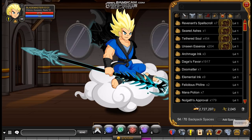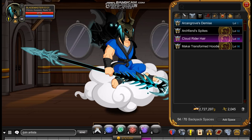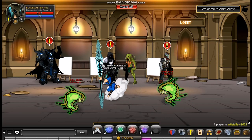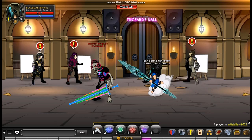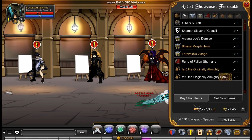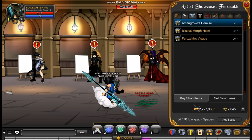The next helm on the list is Archangrove's Demise, which is actually a pretty good helm. You can get it at slash join Artist Alley — there are a ton of really good helms and items you can get there, but this is probably one of my favourites. It's quite a long walk so I'll skip ahead. You click on Farozak, then Shop, then Helm, and here you go — this is the helm, which is really good in my opinion.